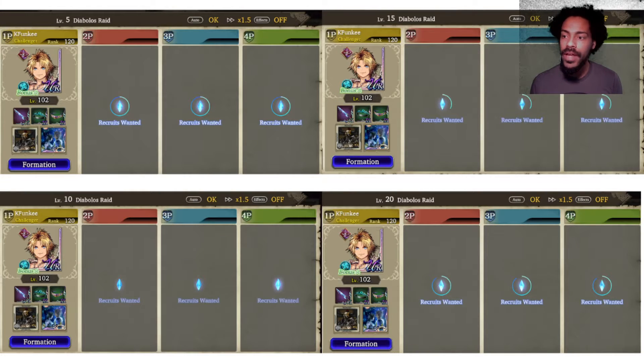Hey guys, what's going on? Today I wanted to show you both my progress and talk to you about how you should auto your first 20, 30, maybe even 40 runs of the raid. Because if you can automate runs 1 through 40, you basically have 60 — it's basically a 60-run raid. And if you could get even higher, you're making the raid even easier for yourself.